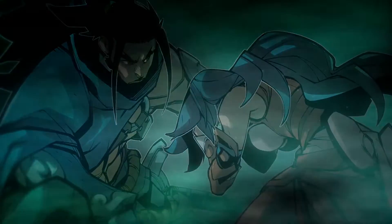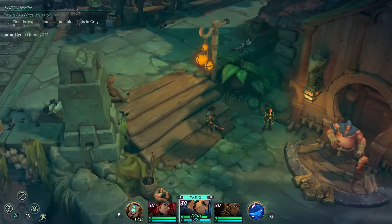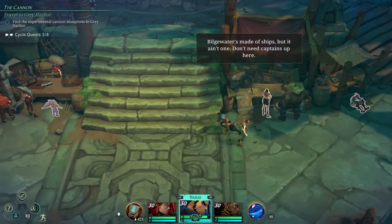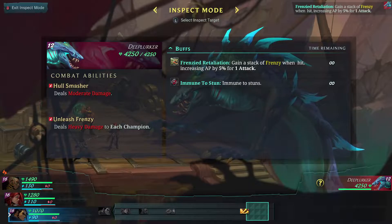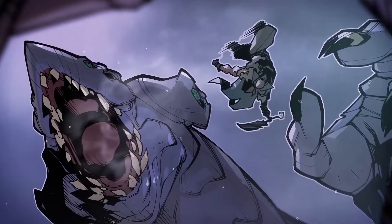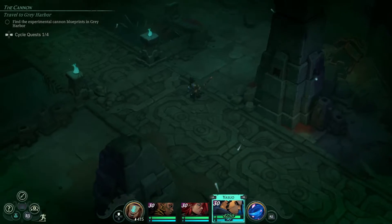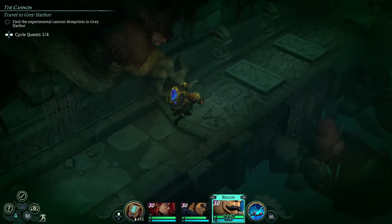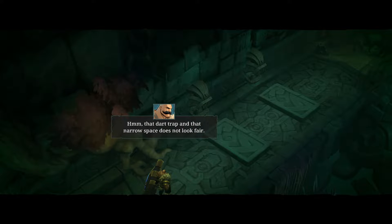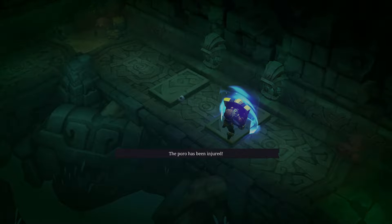Ruined King's overworld view is isometric, similar to games like Diablo or Path of Exile. Walking around the adventure map, the graphics fit so well for an ARPG game, but it works just as well in a turn-based RPG's exploration. The turn-based battles are side view, which is not a bad thing — many great JRPGs have done and continue to do this, because what works, works. The adventure maps all look detailed and don't feel like empty spaces, and some loot has been incorporated with the clutter, such as items that can be looted from barrels.